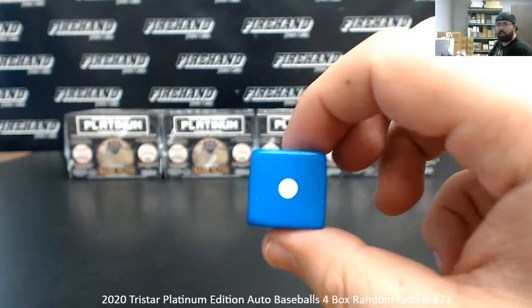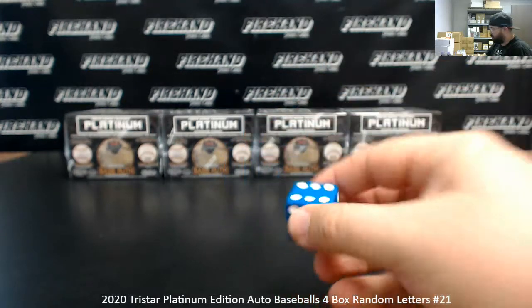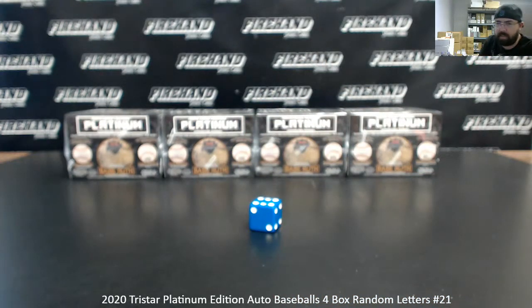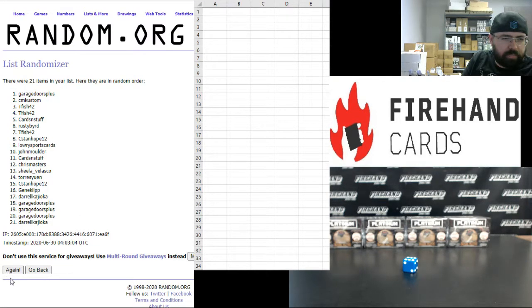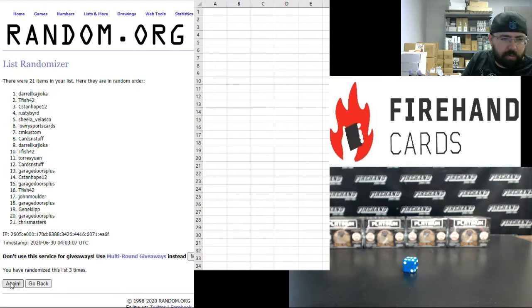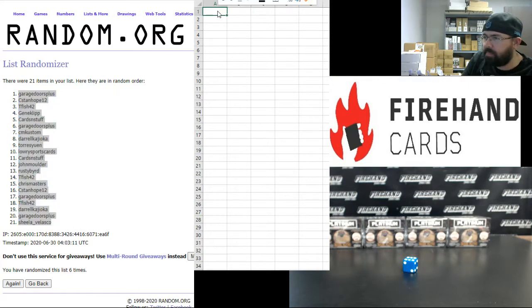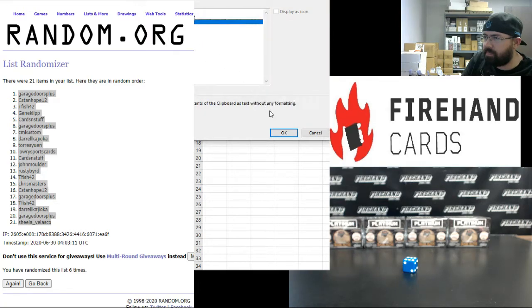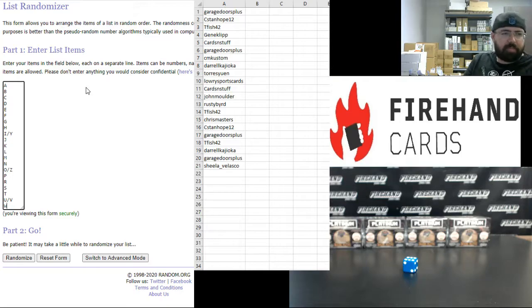We'll add one to the next roll — one plus one plus five, six times on the draw. The letters of course correspond to the first letter of the subject's last name. T Fish up top, Darryl K at the bottom. Here we go — one, two, three, four, five, six. Alright, Garage Doors Plus up top, Sheila Velasco at the bottom. Your letters: A up top, W at the bottom.